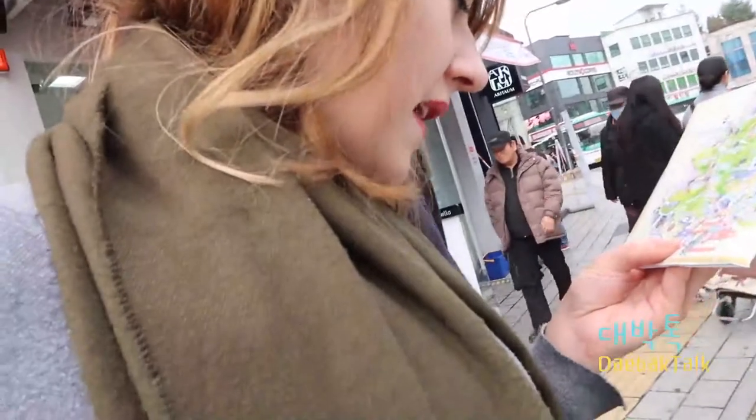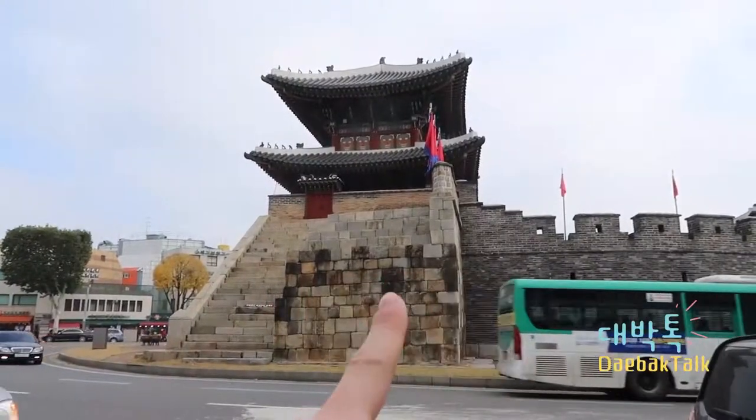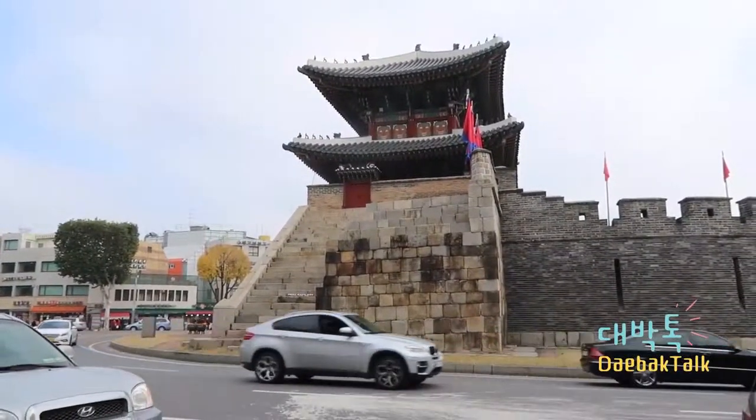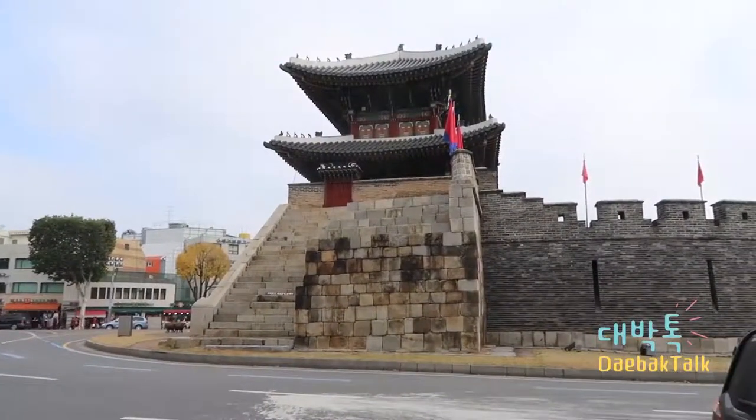We're at the Paldalmun Gate — 'Paldalmun.' I have a cheat sheet I picked up from the tourist information office. It's a really good map of the whole area. We're going to go up to this gate and then walk around to another one of the gates. This wall would have been connected from here all the way back to the other wall we're going to visit. You can see the steps going up — it's a gate, just a gate, but pretty awesome.